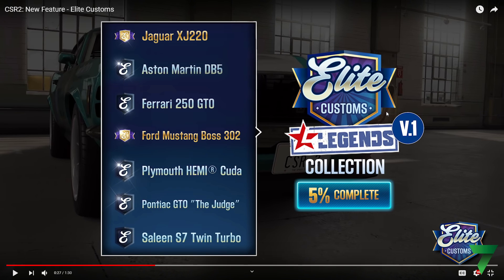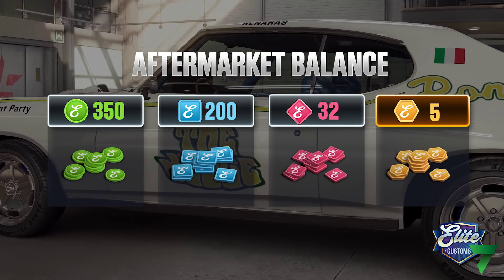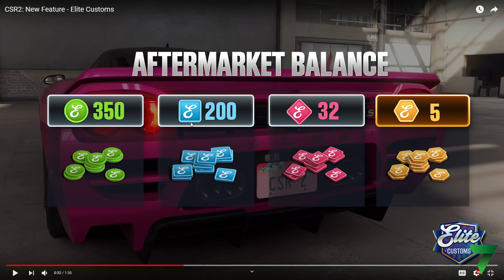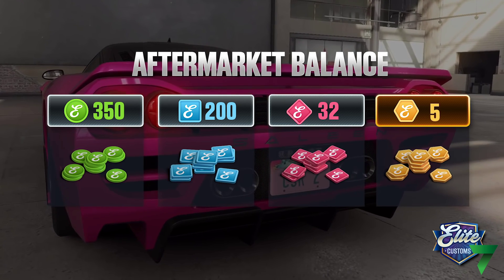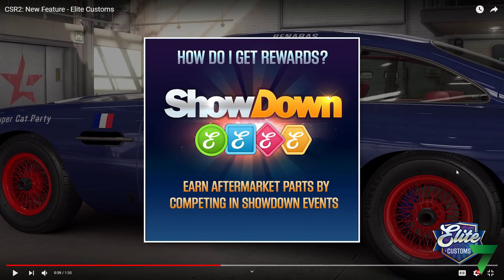This is something a lot of people should be excited about. If you're a big-time fan of this game and you've been playing for years, just grinding for crew miles and cards — this is awesome. You've got green ones, blue ones, pink ones, and gold ones for aftermarket parts. Greens are easier to obtain, yellows are obtained in events like Showdown. That is so freaking cool — now Showdowns are going to provide you even more rewards.